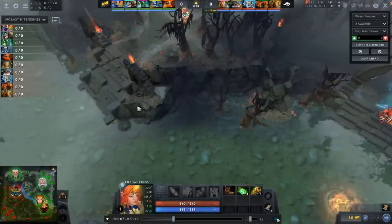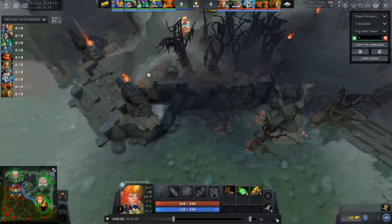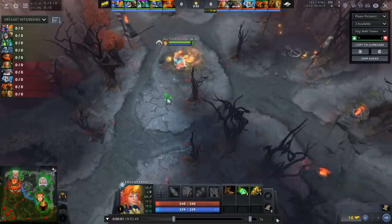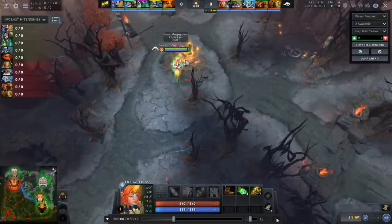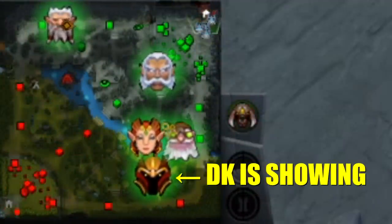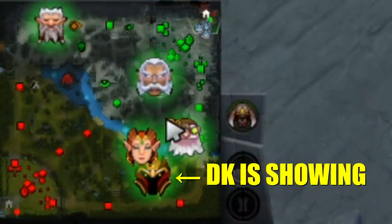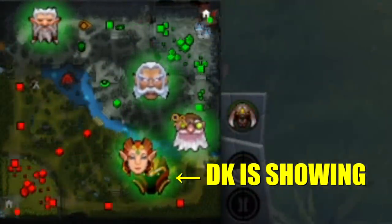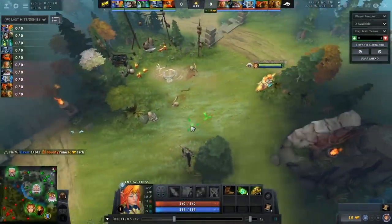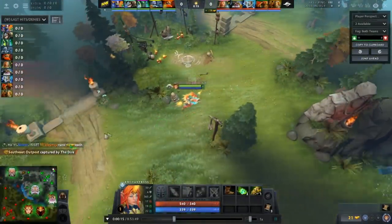The very first thing he does is chill over towards his offlane bounty rune — usually the rune that's free for your team. Why is he taking this? Because he doesn't want to show. He's a position five Enchantress playing towards the bottom lane, but he's not supposed to be there. The enemy team is expecting him as a position five to be in the safe lane. So that's why he took that bounty — he didn't want to show his position.